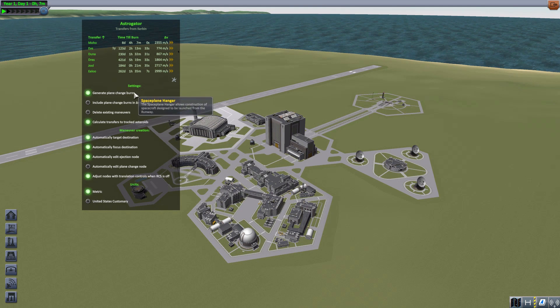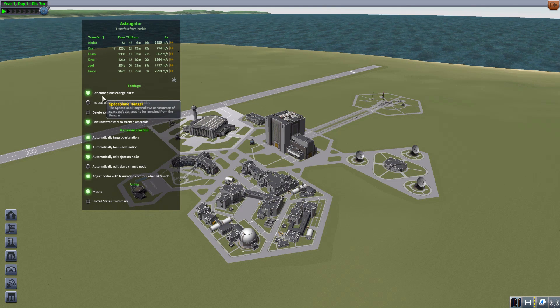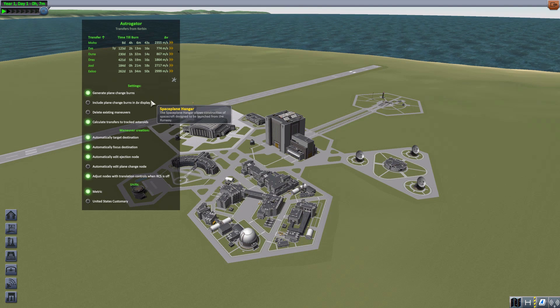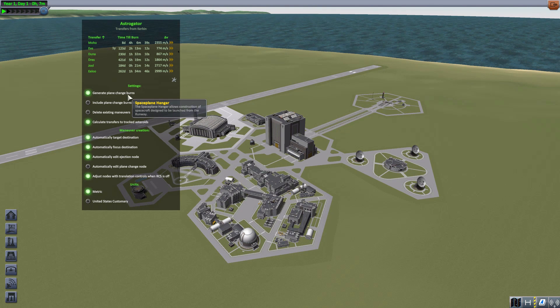The different settings here are pretty simplistic — not a whole lot of choices. The first one in the main settings is to generate plane change with your burns, so it will automatically adjust the plane of your transfer, which is convenient. You can turn that off if you just want flat transfers, but you're going to need plane changes for most of the planets you're wanting to get to. It's on by default.